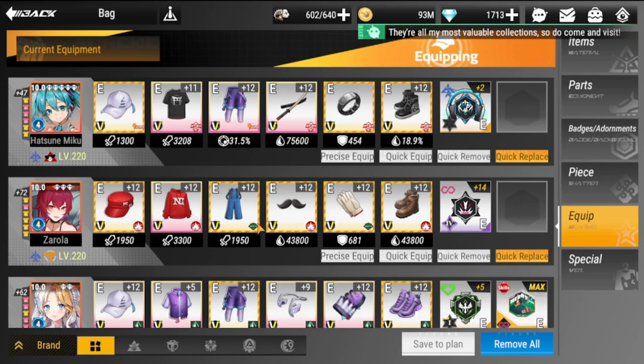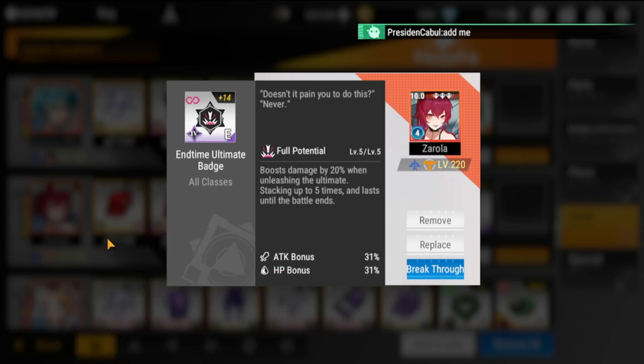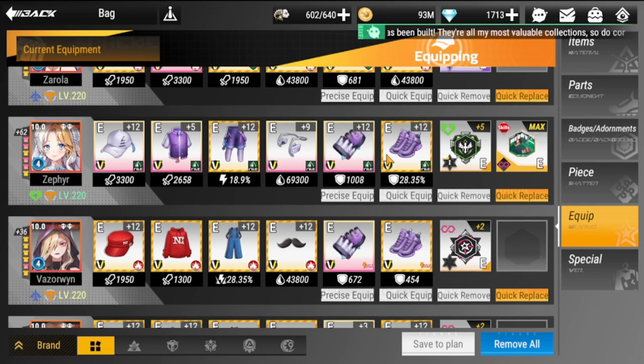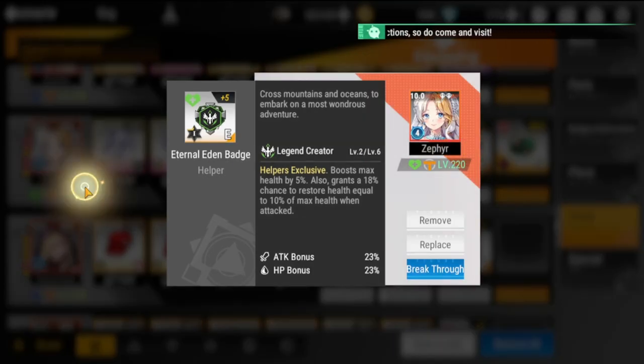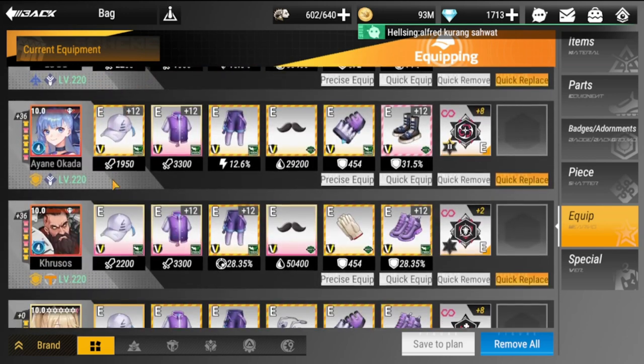Starting with the equipment: Zarola has an ultimate set and a defensive set, with the End Time ultimate badge to give her additional damage on her ultimate. Next is Zephyr — my build for her is all HP with the Eternal Eden badge.